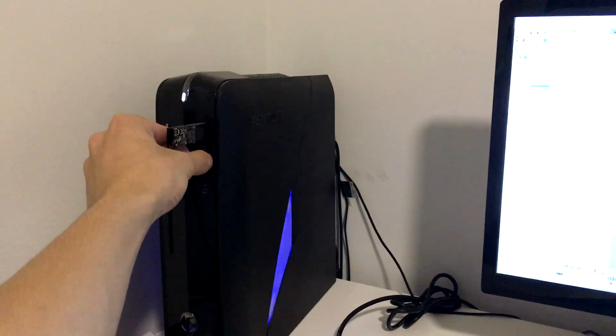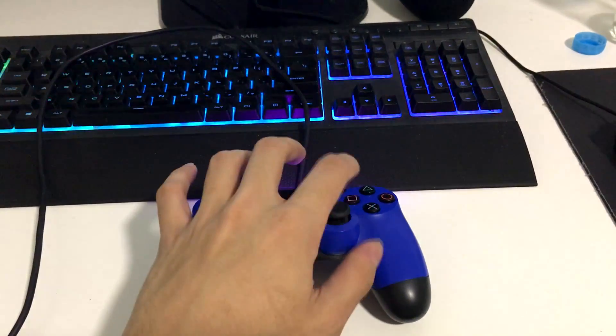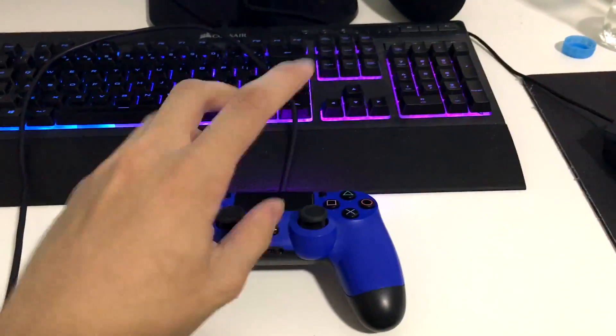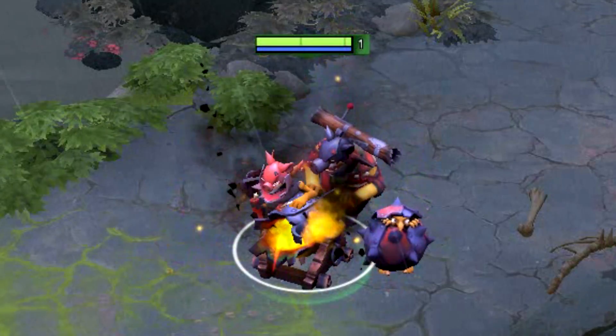Then go ahead and connect your PlayStation 4 controller and just enter this small little code here, which is: down, X, square, circle, left, down, down, R1, R2, left, left, X, B, Y, F9, 69, and then the button that looks like a huge cop. Upon entering that code, the next time you run Dota 2, you should have the Arcana.